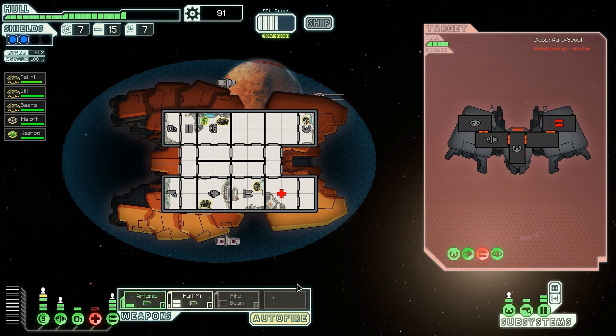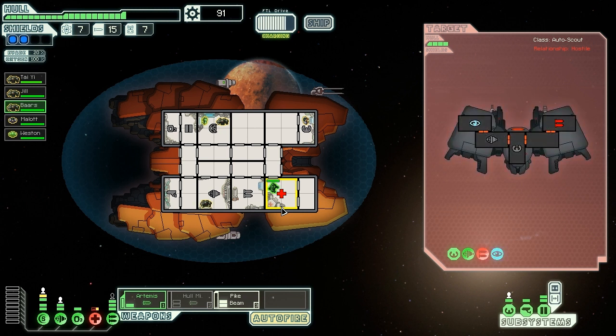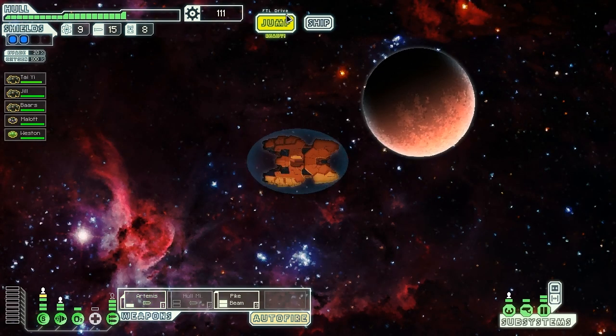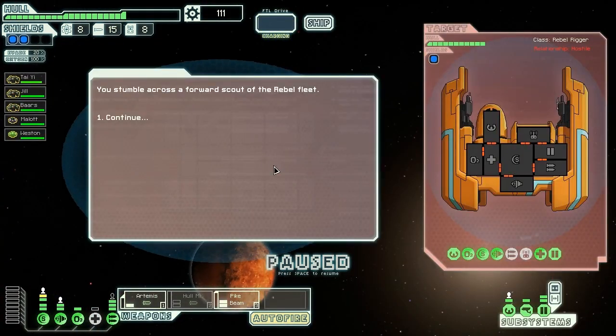We have to wait for our stupid pike beam to charge, which sucks. There should be victory here once we hit them. We're probably going to need to get an upgrade soon and get rid of this pike beam. We have to just jump to the end here because this Rebel fleet is really hot on our tail. We don't need to risk it. We have a bunch of money, so we could spend — but our best bet is to save for a shop.